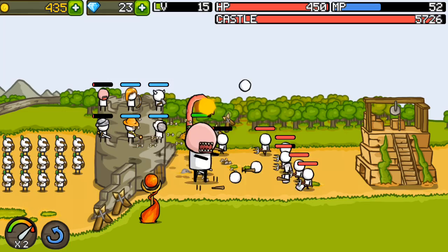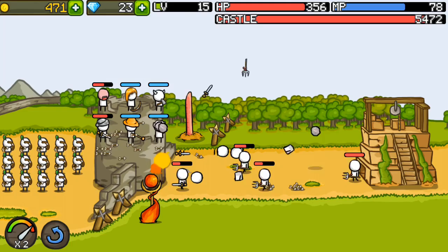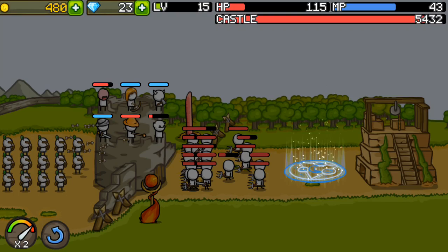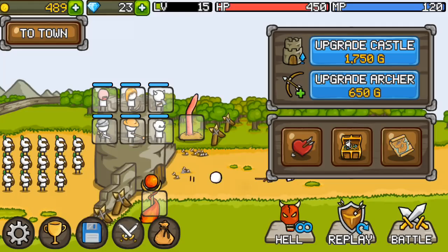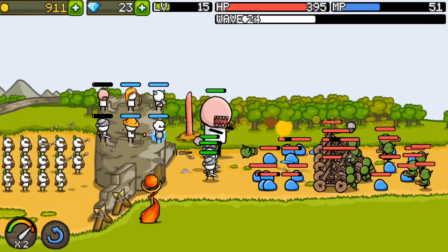We're actually dying very quickly here. We're dead. We still can't take this castle — we got annihilated. I think we need to upgrade our towers that we already have. We need better mana as well. We're getting destroyed. We actually lost the battle.